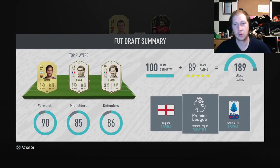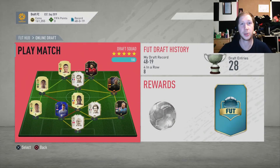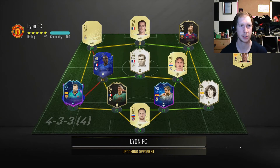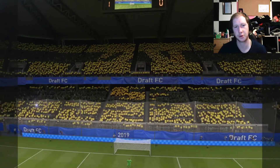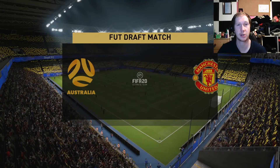189 squad rating — not bad. Into our first match against Leon FC. The opponent has Kante, the same Zidane, Griezmann in for Messi, Modric, Ramos, Varane, Alba, Puyol, Blanc, and Hazard on the left — pretty strong team. Hopefully we can beat him. It looks like a 4-3-3. I'll see you guys for the match highlights.